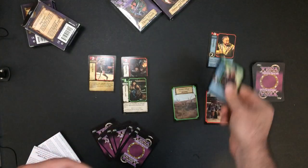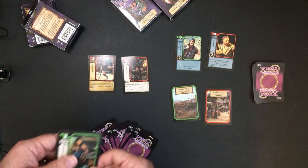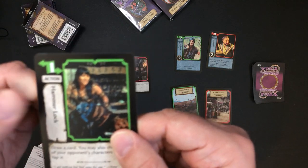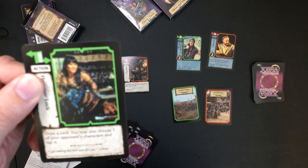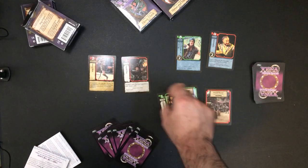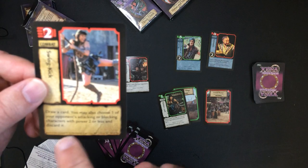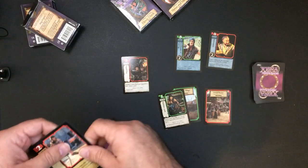Action cards work the same — you have to have the resources to pay them. So you have Xena here doing a Hammer Lock: draw a card, and you may also choose one of your opponent's characters and tap it. And there's a red action, Swing Kick: draw a card, and you may also choose one of your opponent's attacking or blocking characters with power two or less and discard it — just kill it outright.